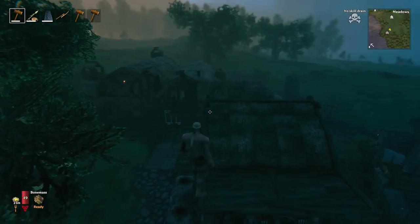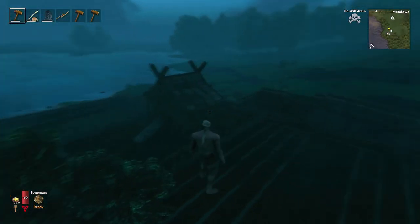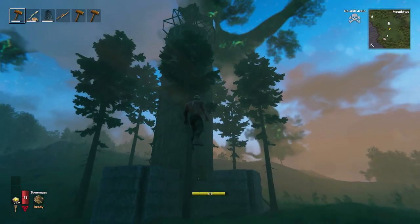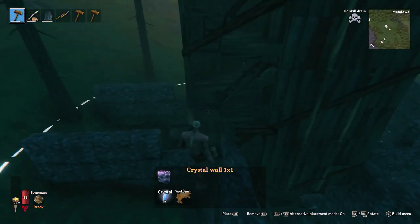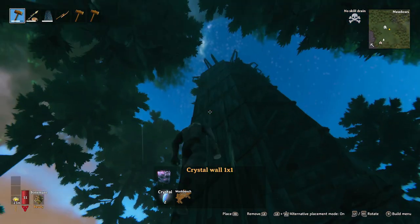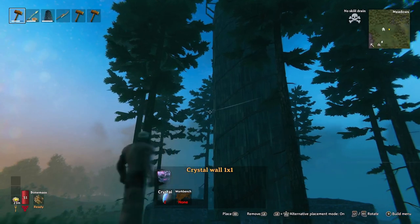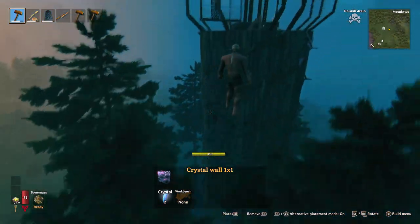Now you can build without getting tired, and once you've gotten some nice aesthetic structures built, you might want to move on to mega builds. For those who don't know, there is a stability system in this game. Each building resource — wood, stone, whatever — can only go so high before it loses structural stability, and anything built on top of that will immediately break or break slowly over time. Either way it can't be permanent. However, there is a workaround.